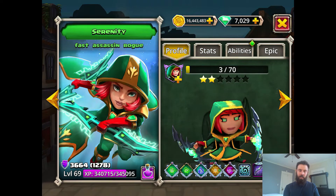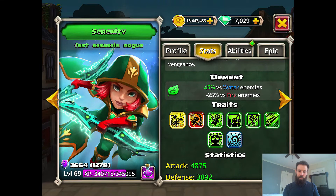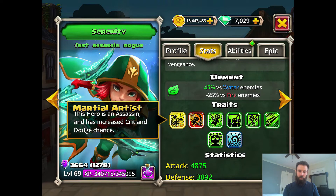Starting off, she's a fast assassin rogue, so she's going to get to go first in the order. If we go to her stats, looking at the traits — martial artist. So she's an assassin with increased crit and dodge chance.